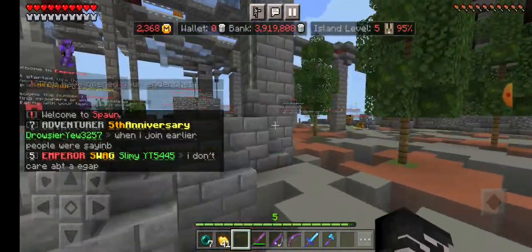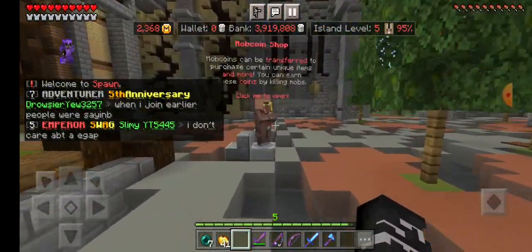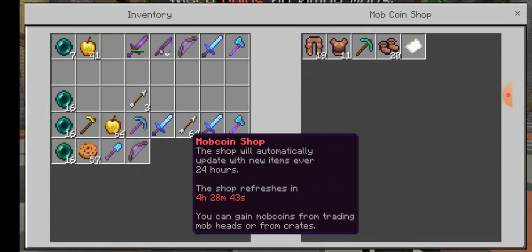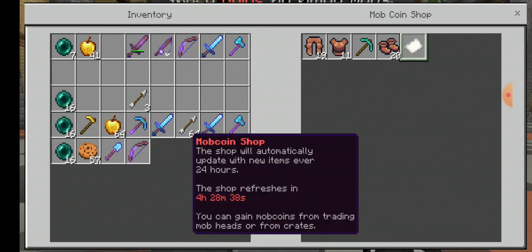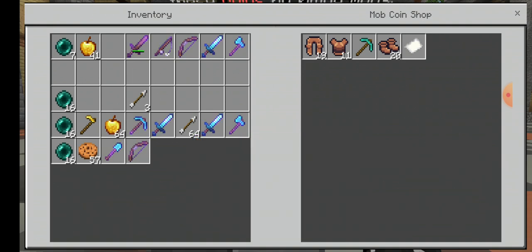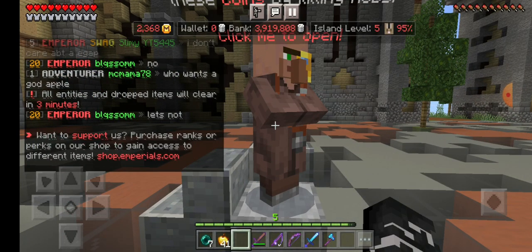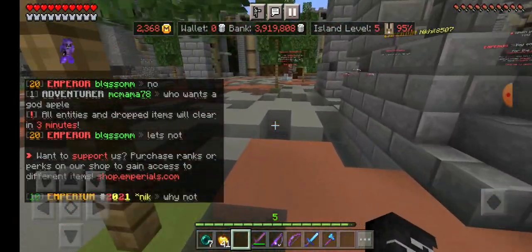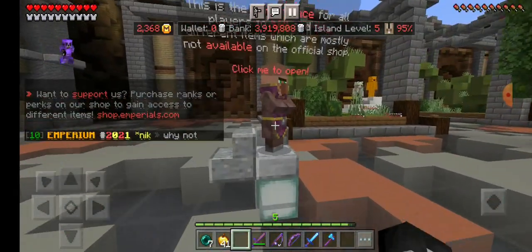So the auction house — well, I'll go to the mob coin shop here first. So every day, their days end at 7pm for my time, about four and a half hours until this resets again. You can just buy things in here: minion parts, and other things like transforming tools. A transforming tool is just a tool that changes to whatever tool depending on what you're using it on.